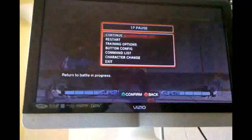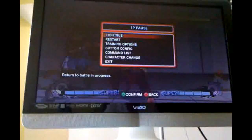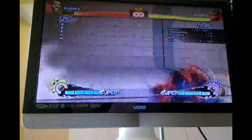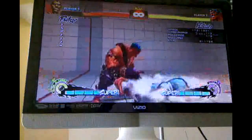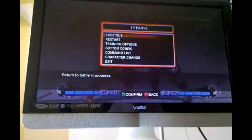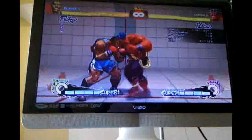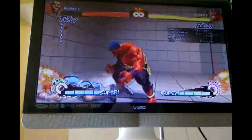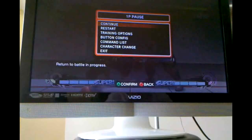If you notice at the end there — looking at the directional inputs — after I backdashed, I was trying to duck, but it just didn't work out; the DDT grabbed me too early. And it actually has a good enough hitbox to beat a lot of jump attacks. For example, one of Balrog's biggest jump attacks in air-to-air situations is jump fierce. Let's see how that works against the DDT — and that looks pretty nice.